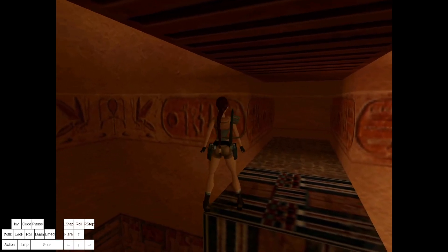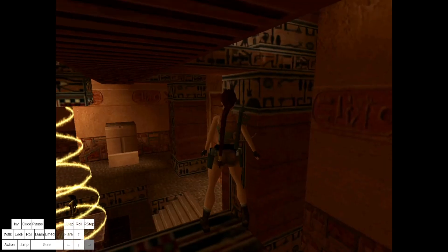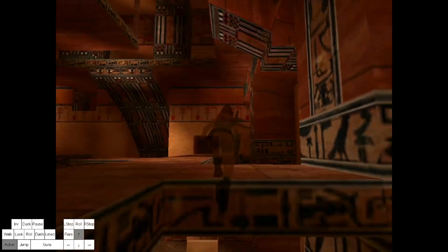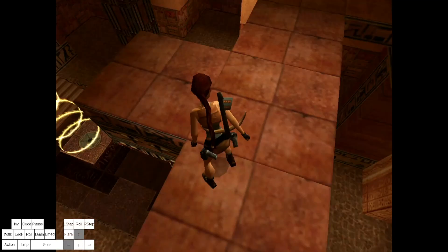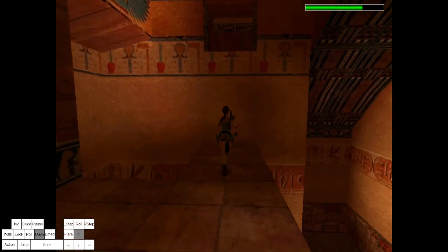Basically, don't go the way you're meant to. Go through here, climb up. You can just do a standing jump here. Climb up. And it skips one bird. The birds are annoying because they target Lara on the below.